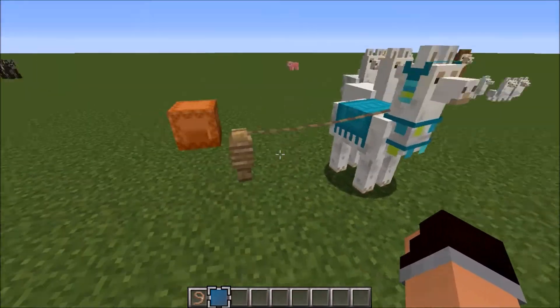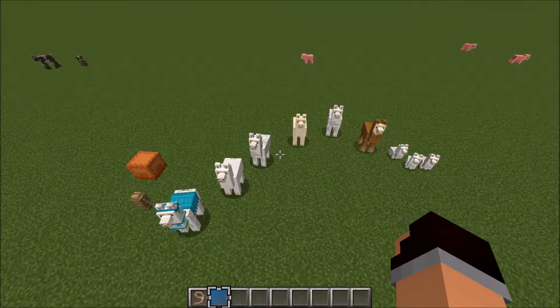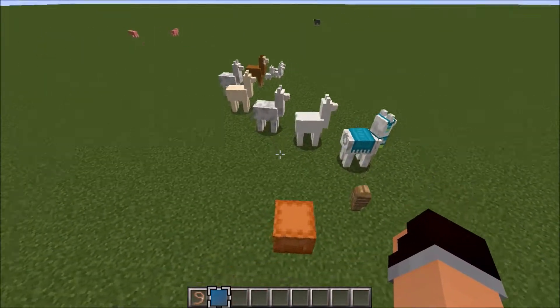Also, this is a thing — if you put the lead onto a fence, they just remain in a caravan forever. And it looks really weird because they all just kind of break, but it's funny and I like it. So there we go.